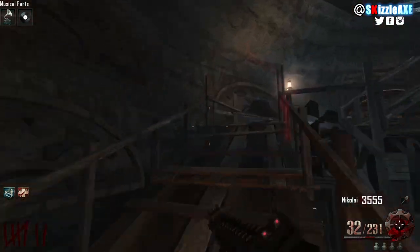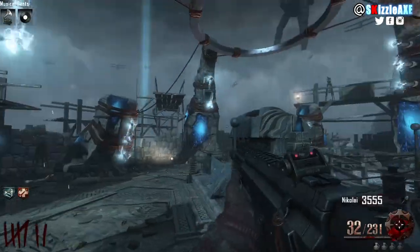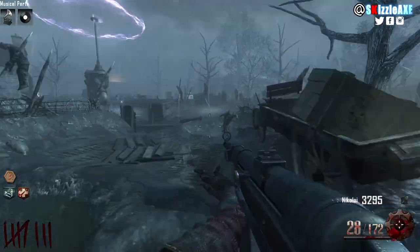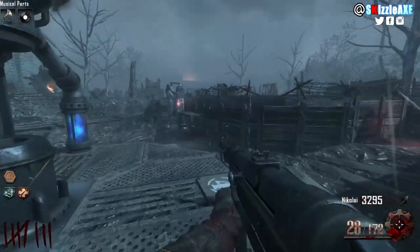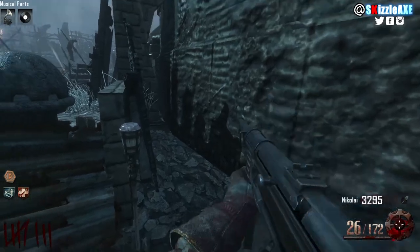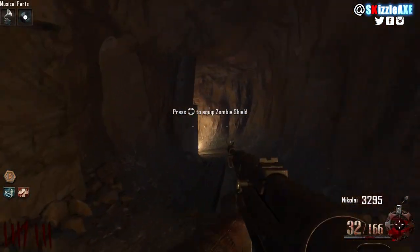Now you need the purple record, aka the lightning staff record, which is always going to spawn around Generator Number 4, aka Juggernog. The first location is going to be on the wagon very close to Juggernog, the second location is going to be on the table right here, and the last location is going to be inside the wind staff tunnel right here.